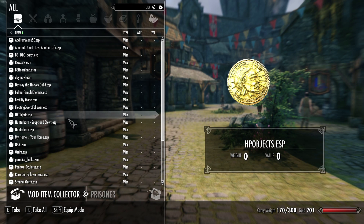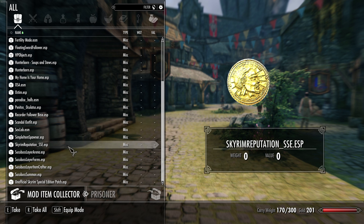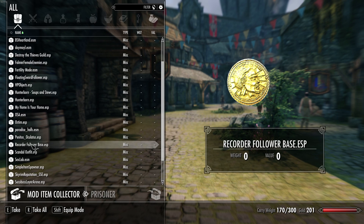So when you have clicked it in the menu, you have to leave the old menus and then you get back to this menu and can use it normally.